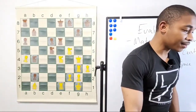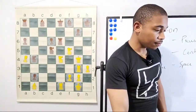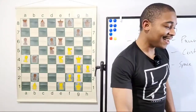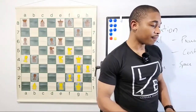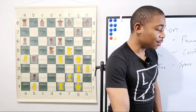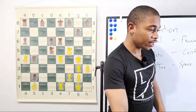After queen g4, we have the move to c8, and then the queen moves to h4. Threatening mate — what is the follow-up after queen g4? You're 963, you're 983 — it doesn't matter what rating you are.